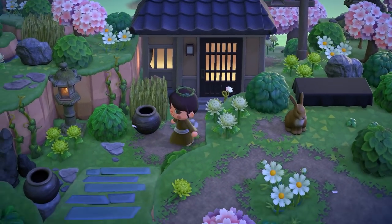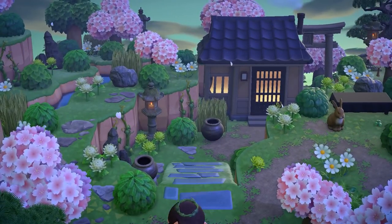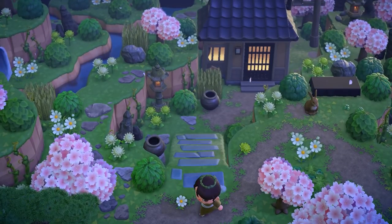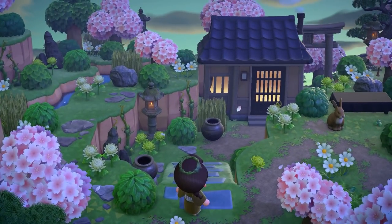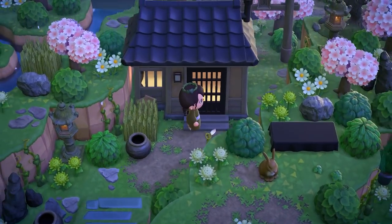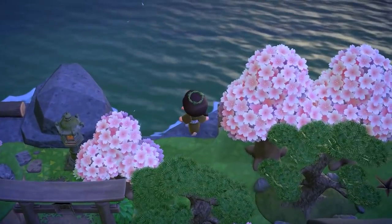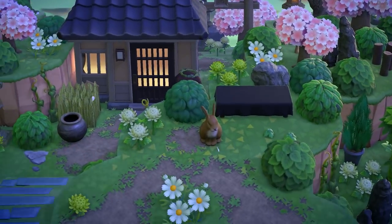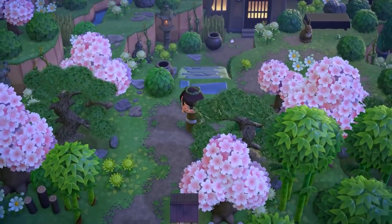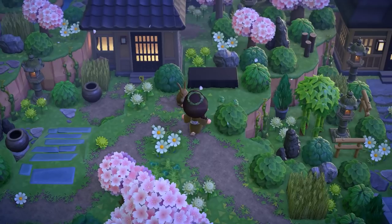Over here we have another villager house — if you know me, I love a sunken area, so this backwards incline is pretty much everything to me. I love using the natural ramp specifically. I love creating these sunken areas with terraforming — I think it just adds so much interest to the space. And look, it kind of leads out to the ocean. Who wouldn't want to live here? I can't decide which house on this island is the best — they're all pretty amazing.